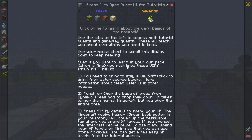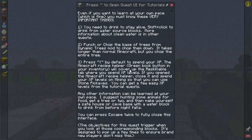We can also spend XP for skills. It's very similar to RLCraft, which I played a little bit on my own but never did a series on. Spend your XP. The green book button in your inventory will cover up the reskillable tab where you spend XP levels — that's unfortunate. Any other information can be learned at your own pace. I suggest hunting some animals for food, get a tree or two, make yourself a safe house or cave base with a water block to drink from before night falls.